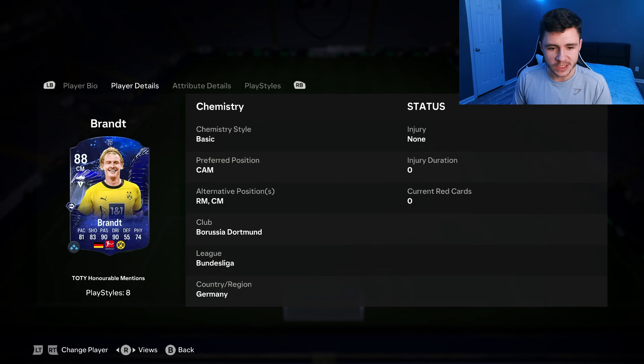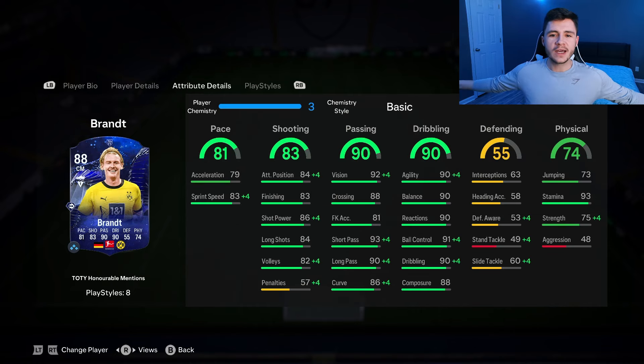We do see a bit of versatility with the card, which is always great to see. He can play center attacking mid, right mid, and center mid positions. Looking at his in-game stats in more detail, it doesn't look like a crazy card if I'm being completely honest — really good passing and dribbling, 81 pace, and you would definitely have to give him a chemistry style to make him even quicker in game.